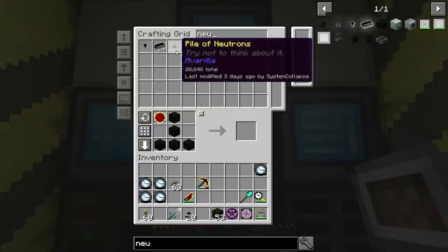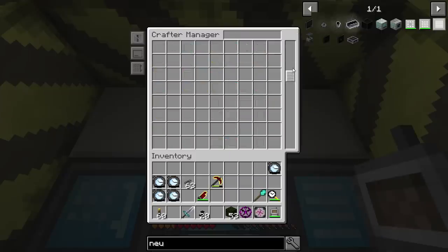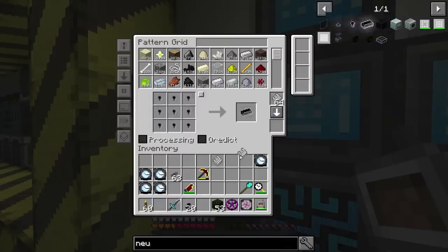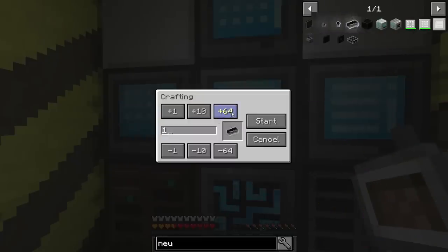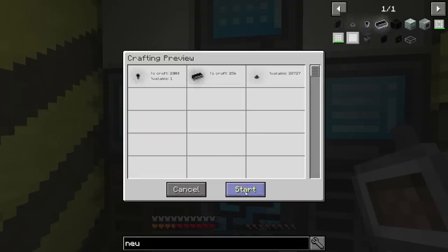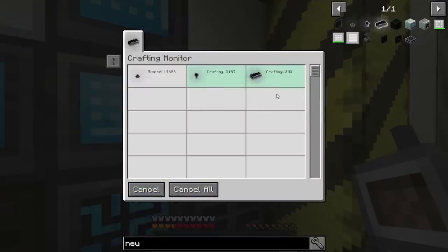How much Neutronium do we have now already? That's gone up a lot — like a metric ton. Let's set up a recipe for Neutronium — I want to have that because it is a problem. We'd need nuggets, then do the ingots. Then go to Neutronium, shift-click. I messed up a recipe at some point, I'll fix that later. But yeah, that'll handle our Neutronium issues totally — hands down.